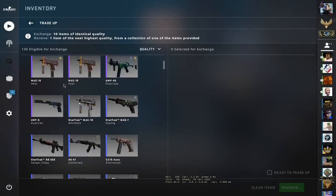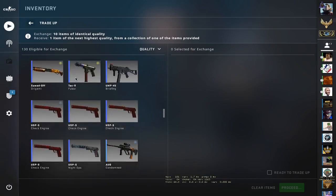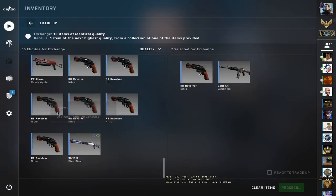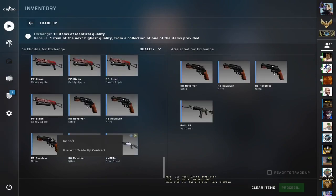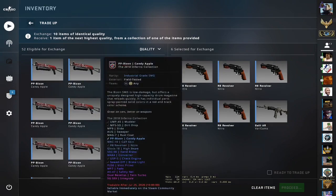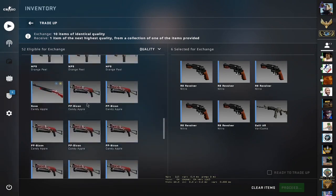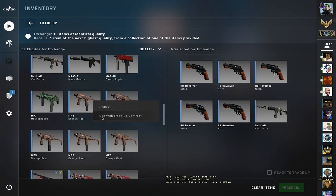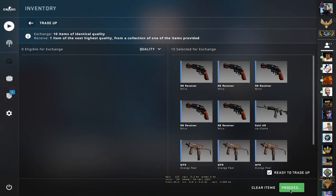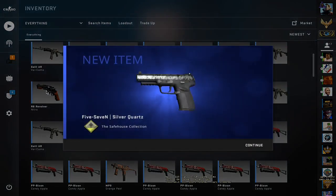Okay, let's start by applying the trade-up inputs. You have to use five — let me use the R8s first: one, two, three, four, five Inferno skins. Yes, this is an Inferno skin. Final one — let's hope for the M4A4 Converter. We lost money on the first one.